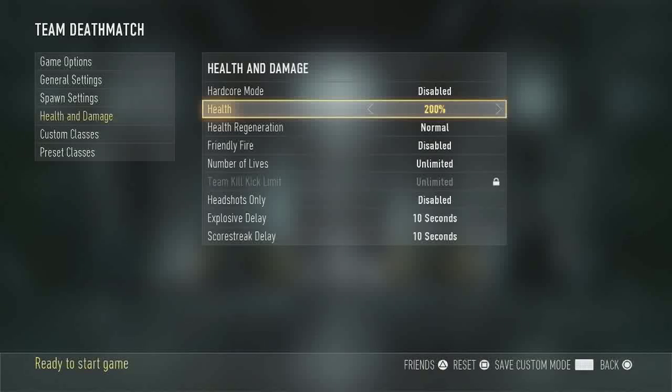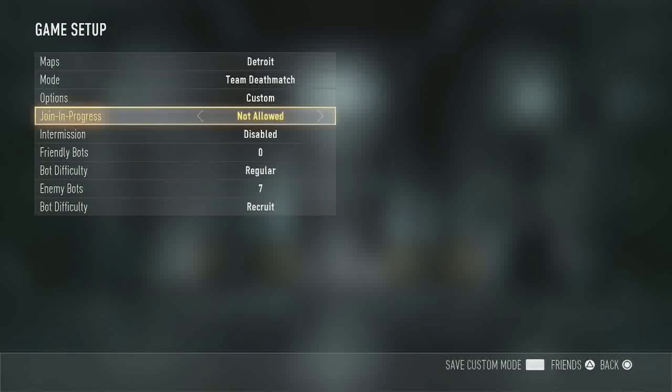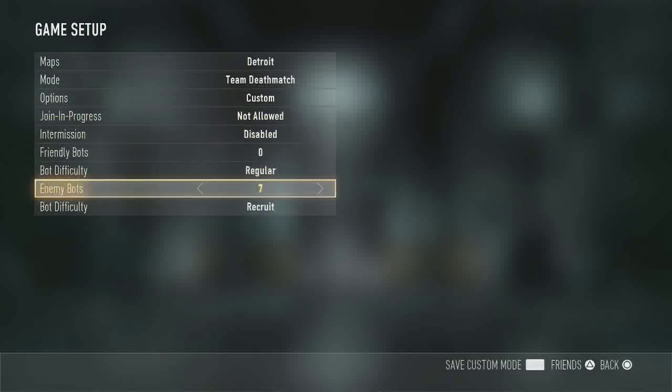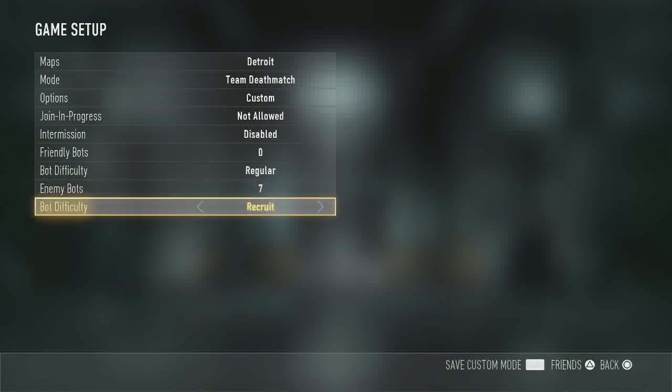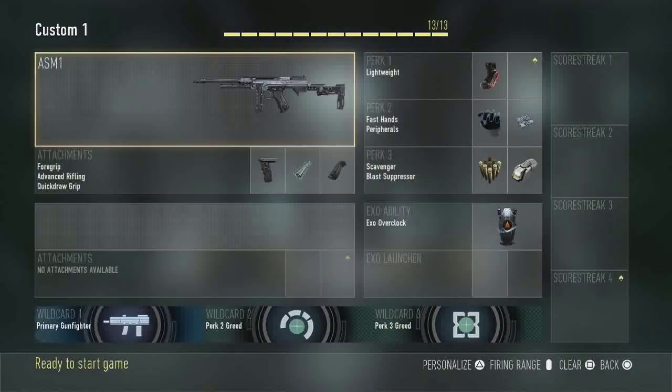Joining progress you're probably going to want off unless you are doing this drill with a friend. I usually like to run either seven or eight bots because Detroit is a pretty small map, so I'll do seven for this video. Set them on recruit because you do not want them killing you when you're focusing on doing your own thing.